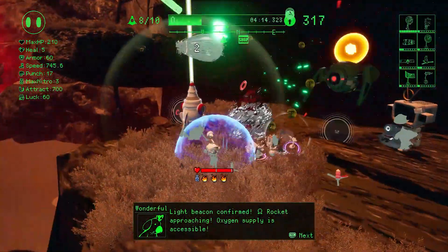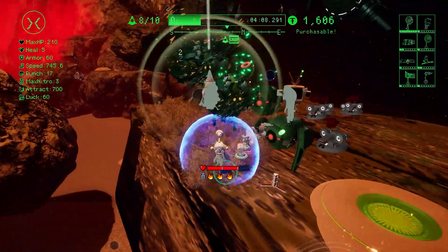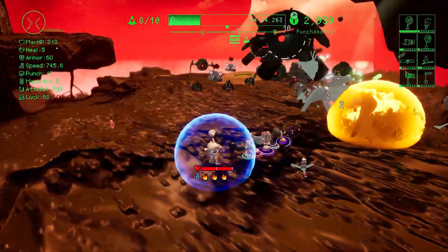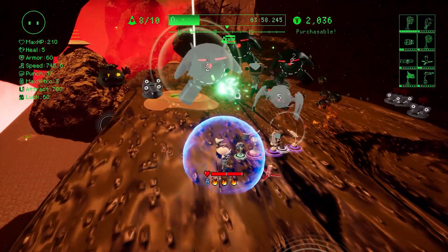Starnaut is a run-based game where you choose your weapon before each run. The game world is filled with little gotcha-style balls that can be punched open for rewards. You'll also find a shop droid that follows you around, offering upgrades to your attributes such as max HP, healing, attract, and weapons.